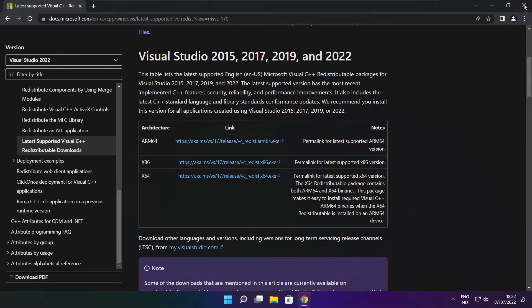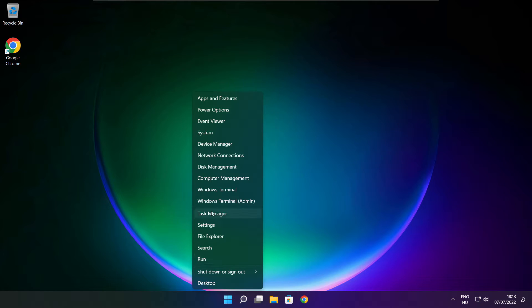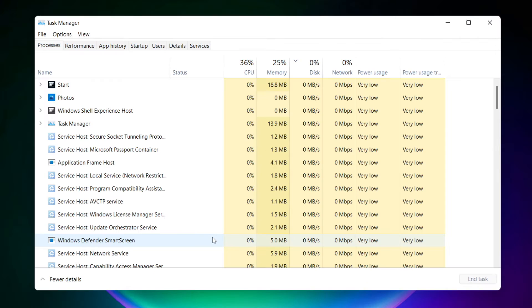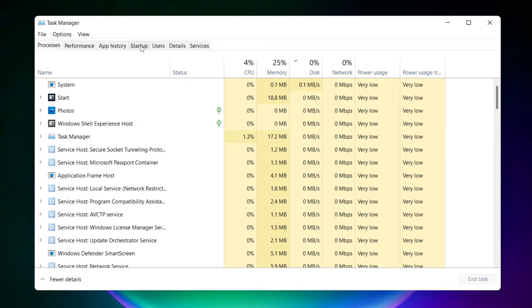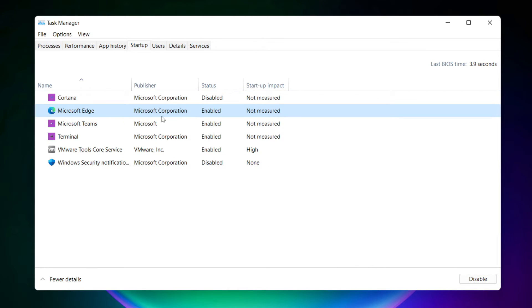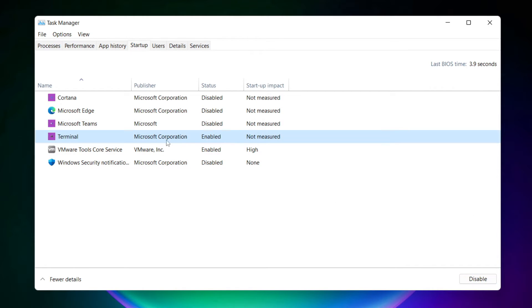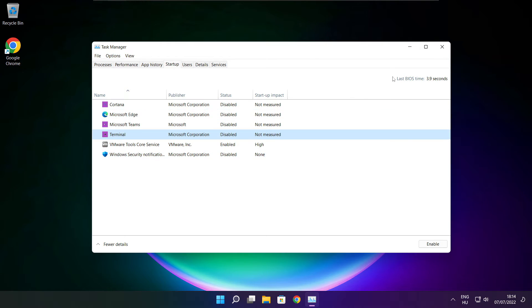Close the Internet Browser. Right-click the Start Menu. Open Task Manager. Click the Startup tab. Disable unused applications. Close the window.